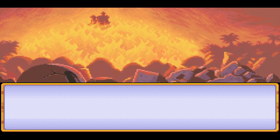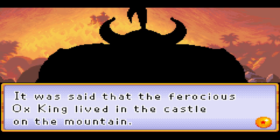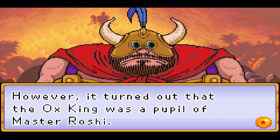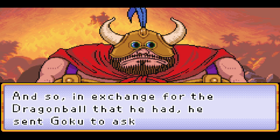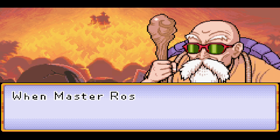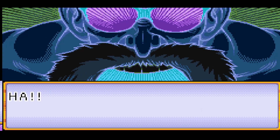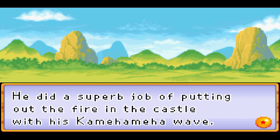Goku and the others arrive at Fire Mountain. It was said that the ferocious Ox King lived in the castle on the mountain - look at this scary silhouette, it looks good. However, it turned out that the Ox King was a pupil of Master Roshi. In exchange for the Dragon Ball that he had, he sent Goku to ask Master Roshi to come and extinguish the fire in his castle. When Master Roshi arrived, he did a superb job of putting out the fire with the Kamehameha wave.